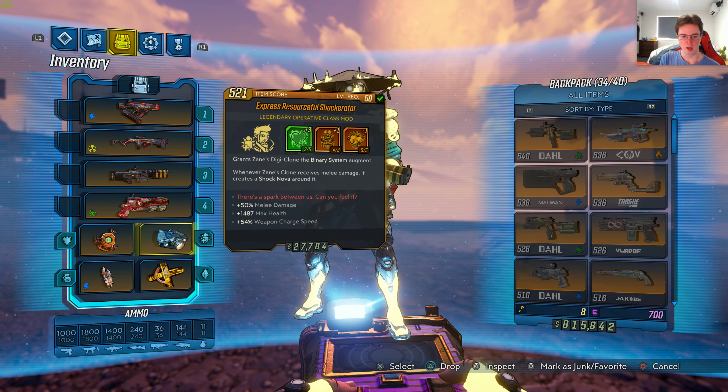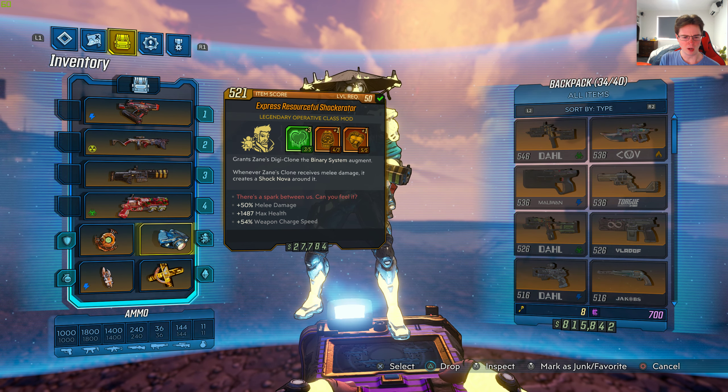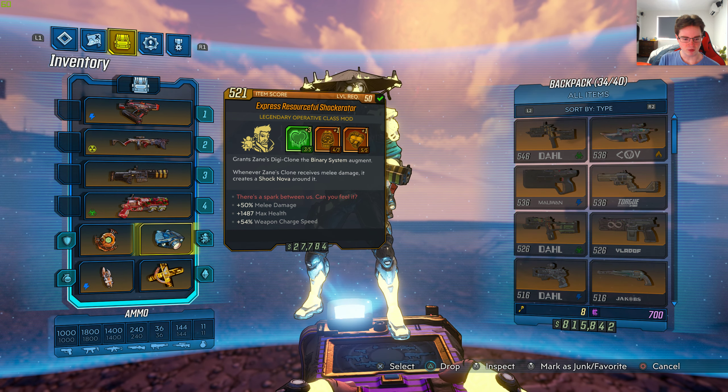It's level 50 with 5 skill points overall in the skill tree, so we've got 3 in the green and 2 in the orange. Here is the legendary effect for the class mod: grants Zane Digiclone the binary system augment. Whenever Zane's clone receives melee damage, it creates a shock nova around it. The red text says 'there's a spark between us, can you feel it?' Plus 50% melee damage, 1487 max health, 54% weapon charge speed — very helpful for weapons that need that faster charge speed.